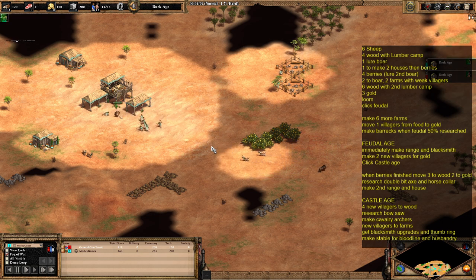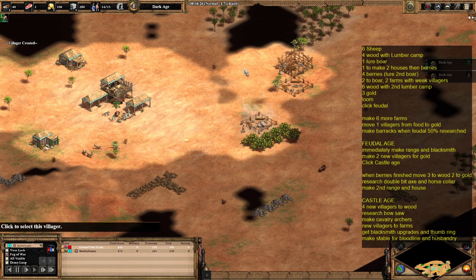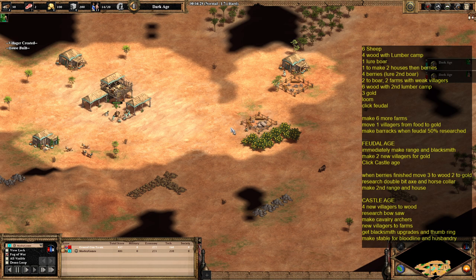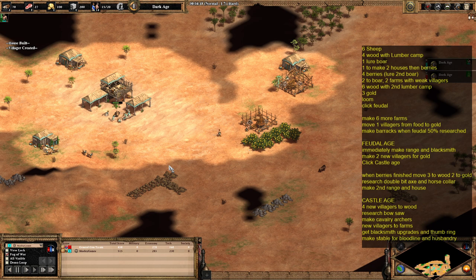The next four villagers are going to go to the berries, so by the time those houses are done and the villagers have gone to the berries, we're going to have five on berries. Whilst these berry villagers are being made, you'll want to take an existing villager from your boar and go lure the second boar, bringing it back to your town centre.